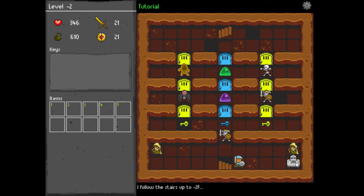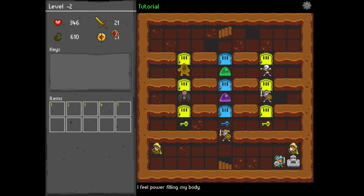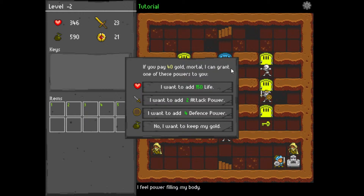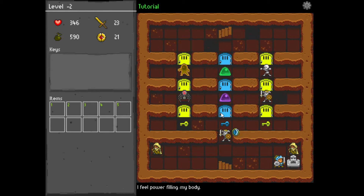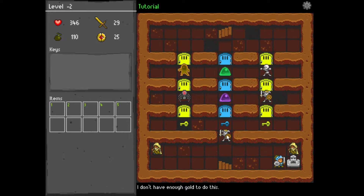What's over here? If you pay 20 gold, I can grant you one of these powers: 150 life, 2 attack, or 2 defense. Let's go for 2 attack. Can we do it again for 40 gold? We can get an extra 4 defense, so let's do that. Now it's 320 gold — nope, don't have that much. That's some nice stats though.